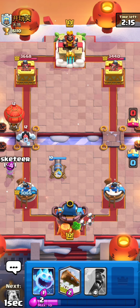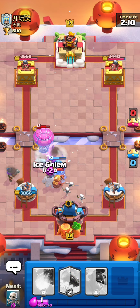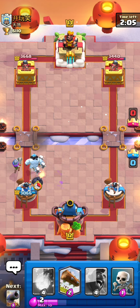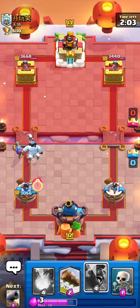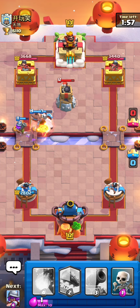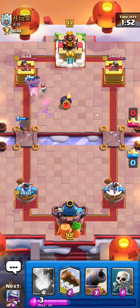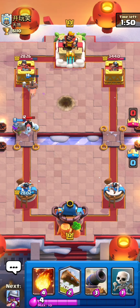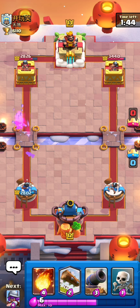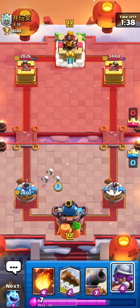He's playing balloon actually, so I'm gonna use an ice spirit. I hope the ice spirit goes to the balloon — yes, that was a very good thing. The musketeer destroyed the balloon — that was very very good. A very good counter to the 2.6 hog rider cycle deck is lava loon and even the balloon. We did almost three hits with the hog rider on the tower.